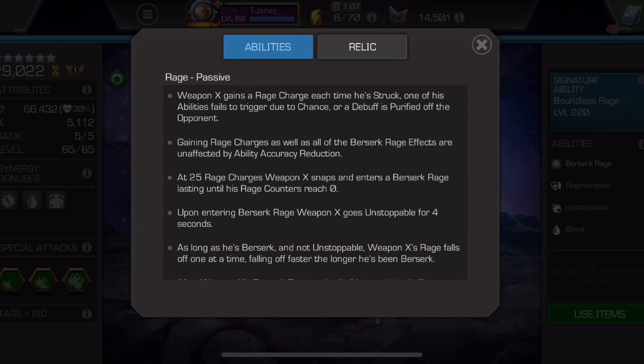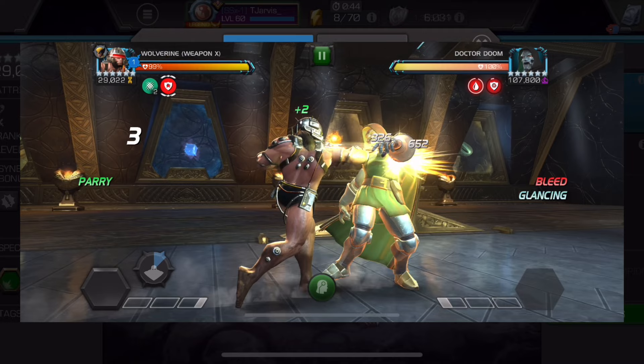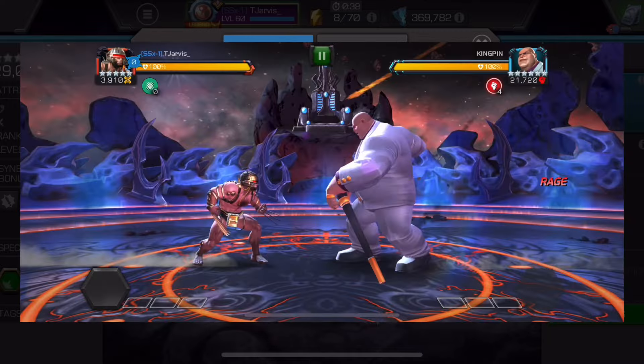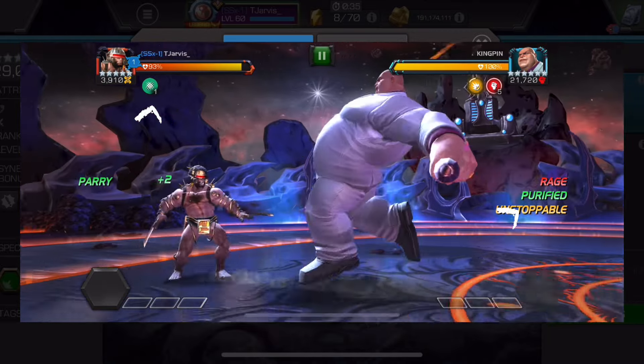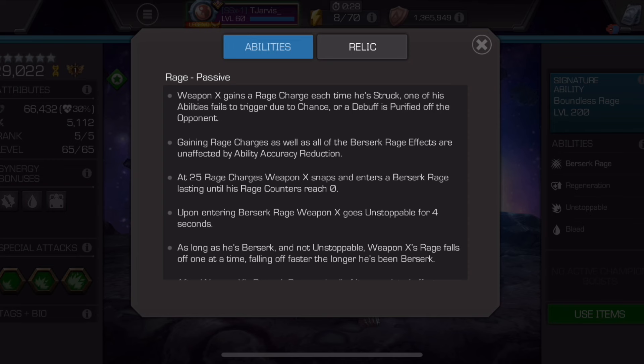Weapon X gains a rage charge each time he's struck, one of the defender's abilities fails due to chance, or a debuff is purified on the opponent. The abilities failing due to chance does count for glancing as well — so if someone glances, I'll gain an extra charge. Debuffs purified means any debuff, so say when Kingpin gets to 8 debuffs and purifies and goes into his overpower — even if it's not one of Weapon X's personal debuffs — he'll still gain a charge.